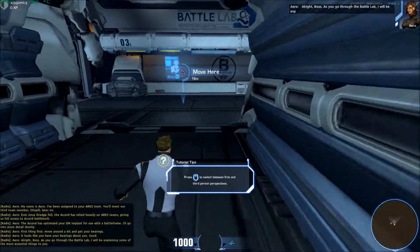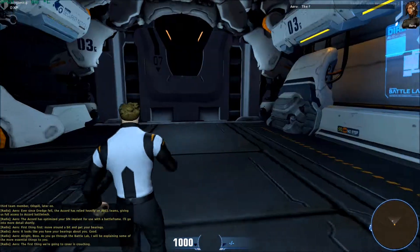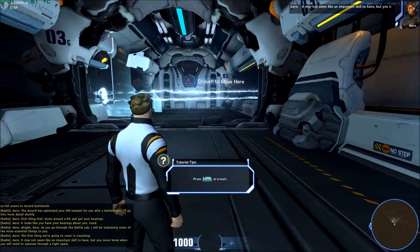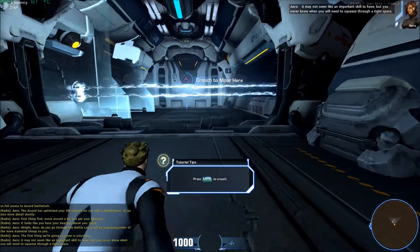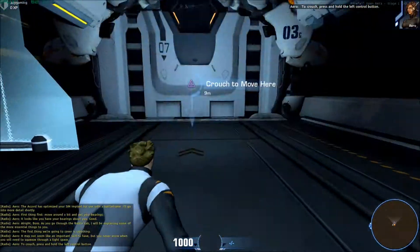All right, boss. As you go through the battle lab, I will be explaining some of the more essential things to you. The first thing we're going to cover is crouching. It may not seem like an important skill to have, but you never know when you will need to squeeze through a tight space. To crouch, press and hold the left control button.